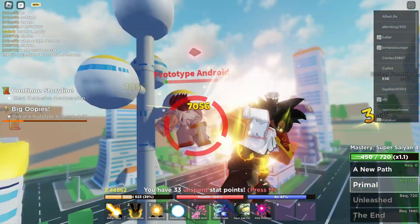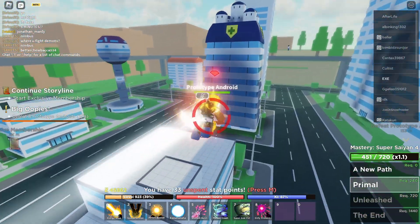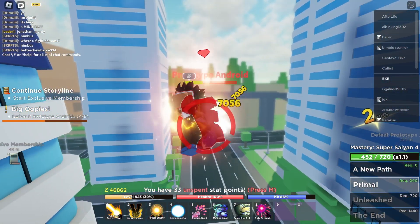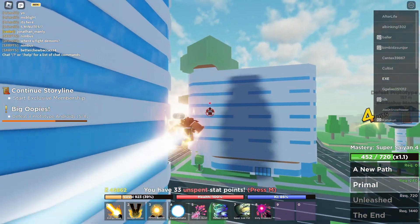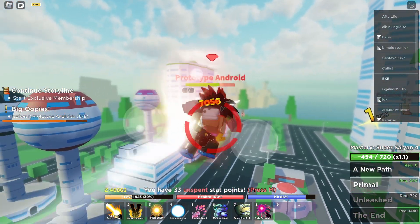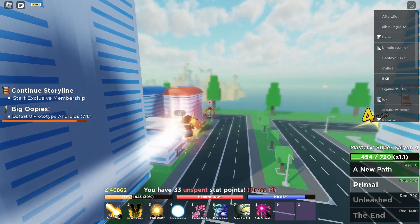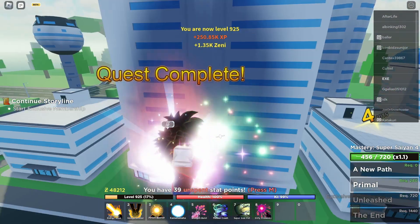We need to fight a total of eight of these guys. Sometimes it's really hard to see where the androids are, so make sure you look carefully or just spam E until you connect to one. As you can see, we just connected — we just need two more prototype androids to complete the quest and get the rewards.